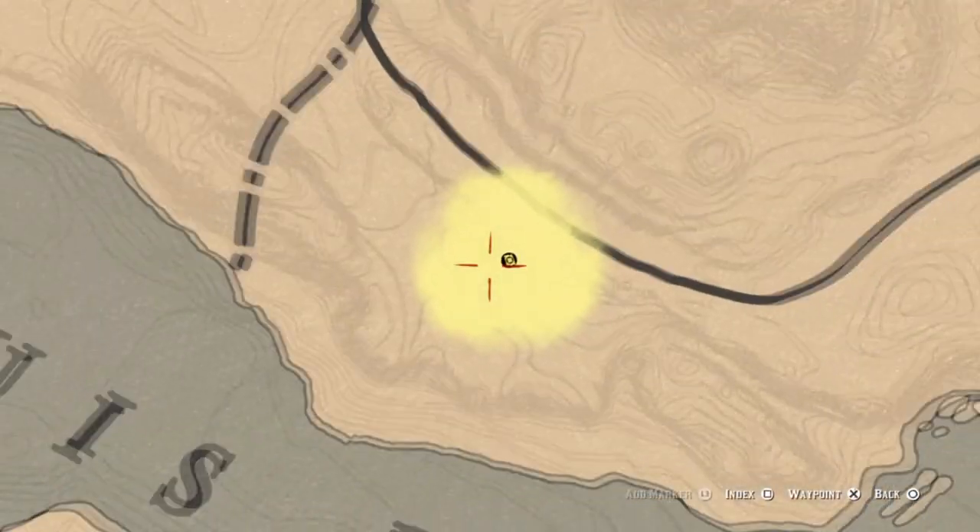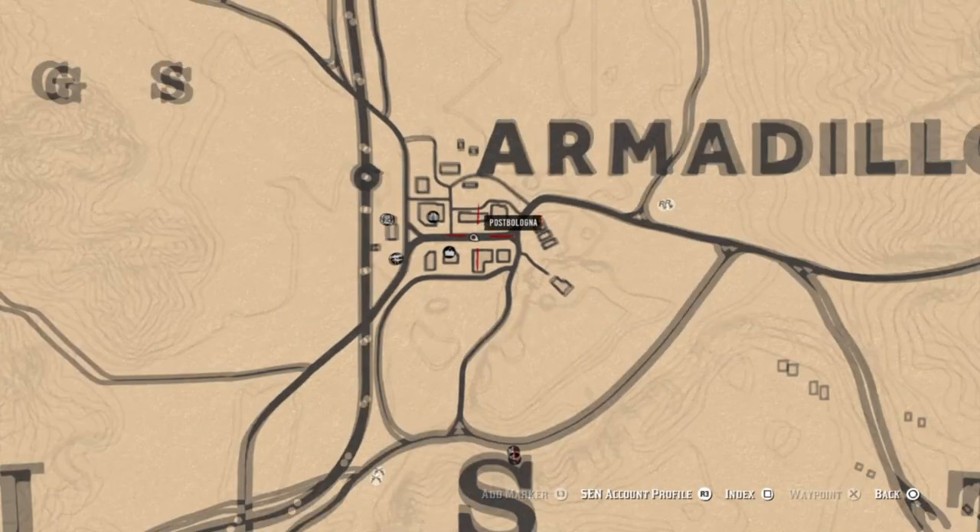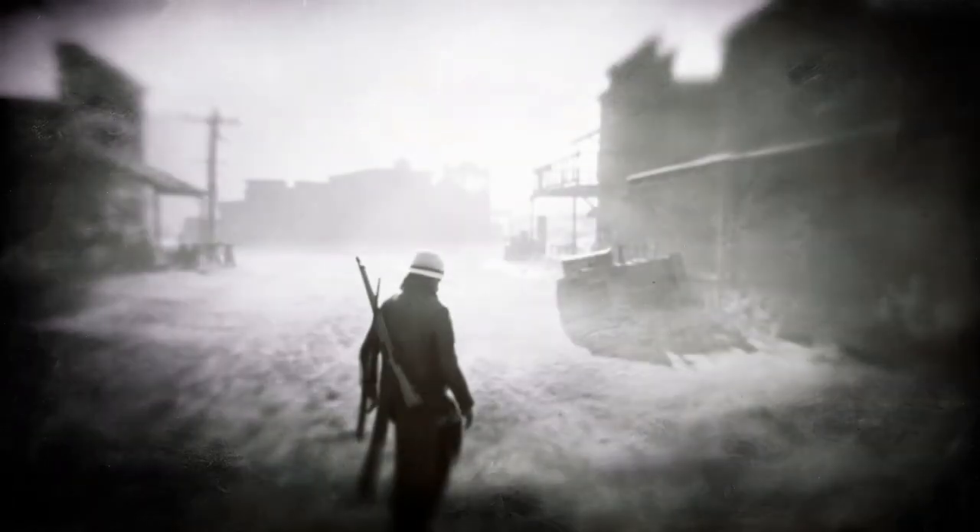How you do that is you're going to find Madame Nazar — look up her location online or something — go there and get it. It's 10 gold bars still because they extended the benefits from last week, so it's still 10 gold bars. You can get it for five off.